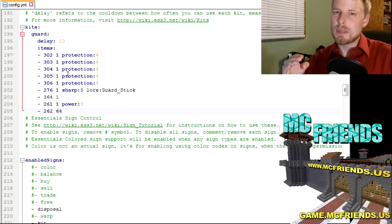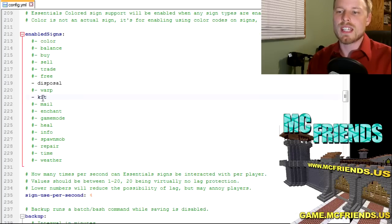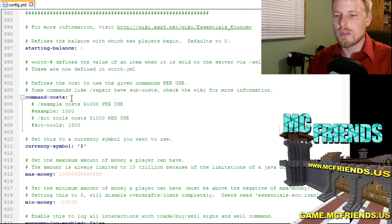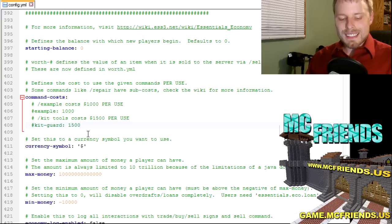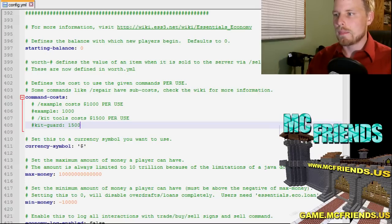It does lack the flexibility of changing things on the fly — there's no in-game modification to kit commands, it's all config file based. There is a kit command sign; be sure to enable it if you want to use it. You can also scroll down to 'command cost' and set a cost for a specific kit — for example, 'kit-guard' followed by whatever the cost is. Let's hop into the server and I'll show you how it works in-game along with the permission nodes you'll need.